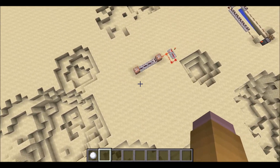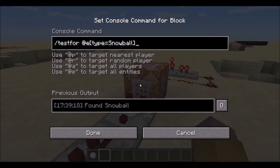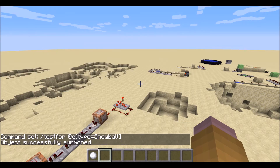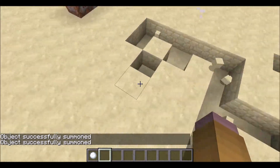It all works off of this basic redstone creation, which uses the execute command and the test for command. What it's doing here is it's testing to see if a snowball is in the air. So as you can see here, if you summon a snowball, there is your snowball.